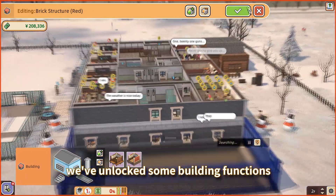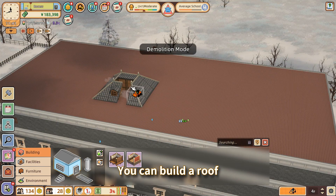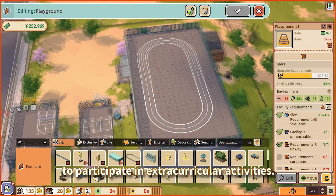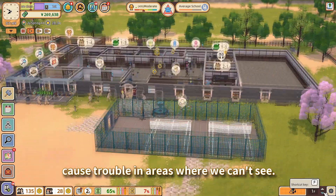For this demo, we've unlocked some building functions ahead of time, so you can construct multi-story buildings earlier. You can build a rooftop on the top floor of the school and even create a playground for students to participate in extracurricular activities. Keep in mind, students might cause trouble in areas where we can't see.